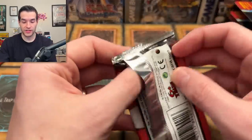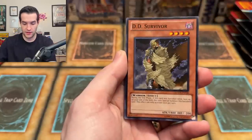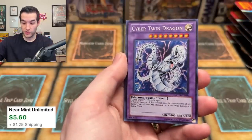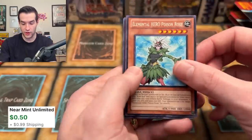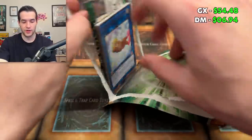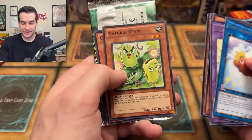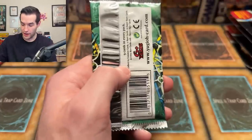This is the halfway point, and I think Legendary Collection has a pretty big lead at the moment. It's not insurmountable — we just got to pull something big. The Neos, Survivor, Neos Force, Inferno Wing again — don't we already pull this? Cyber Twin Dragon — that's nice, secret rare. And Future Fusion, a nice ultra rare. Great pack. And then Elemental Hero Poison Rose — you don't see that one very often either. And the Elemental Hero Wild Wingman common.